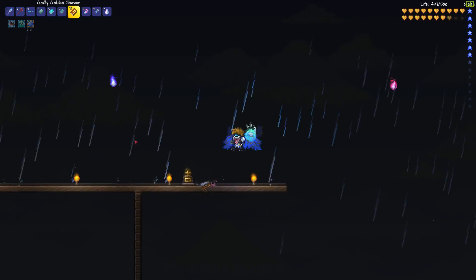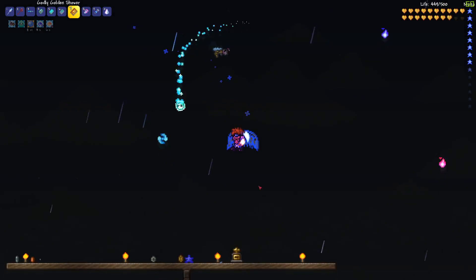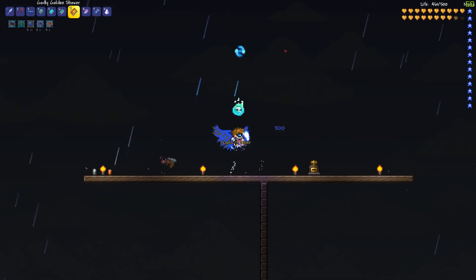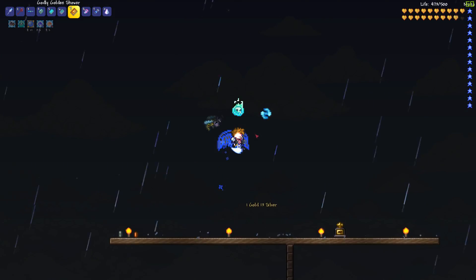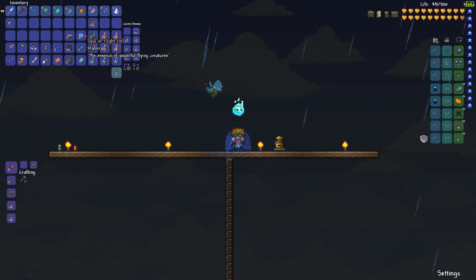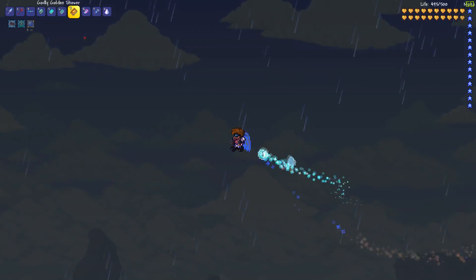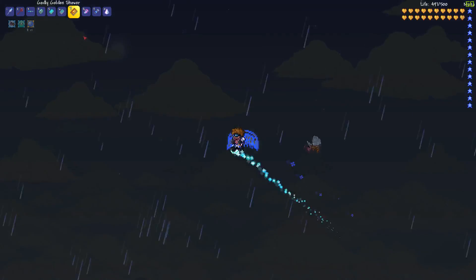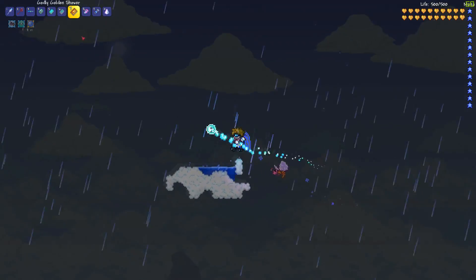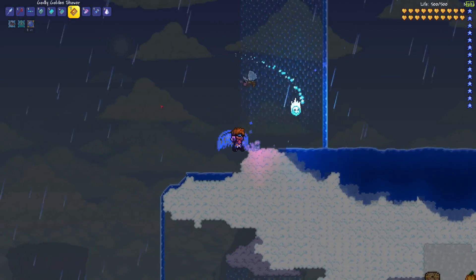The best way to kill them is to use a ranged weapon and dodge them with maybe hover boots or whatever you have. If you're going for a mage build, I'd say go for golden rain because it shoots really far, really consistently, and it's easy to chain them with. If you're high level like me, it's not that great of a weapon, but it only takes a couple seconds to kill them. There are the souls of flight. Souls of flight are used to make all kinds of wings — pretty much every wing in the game has souls of flight in them, and wings are the most helpful thing in the entire game.